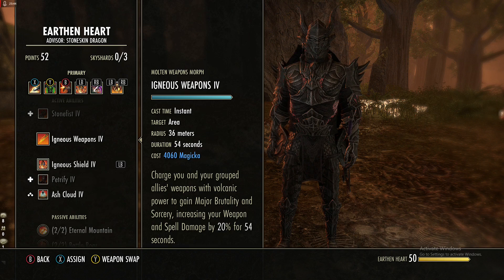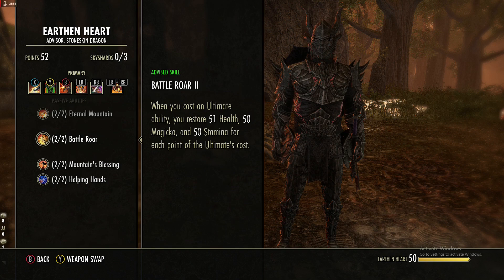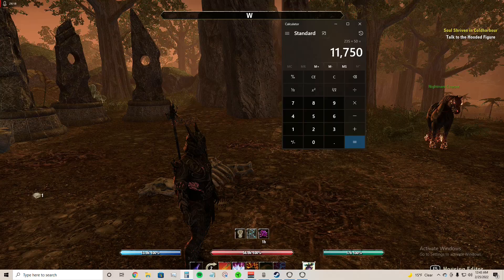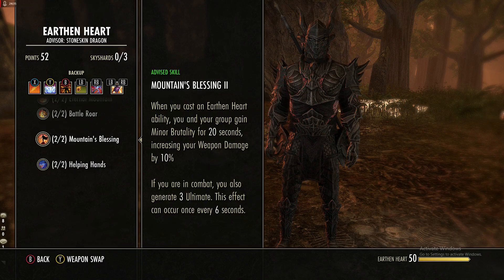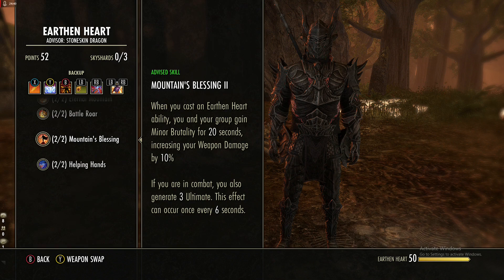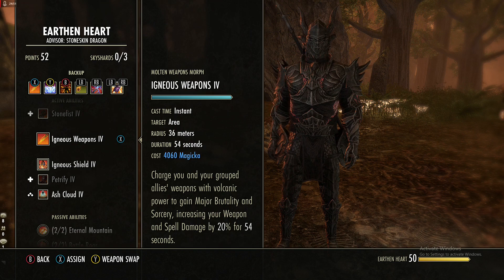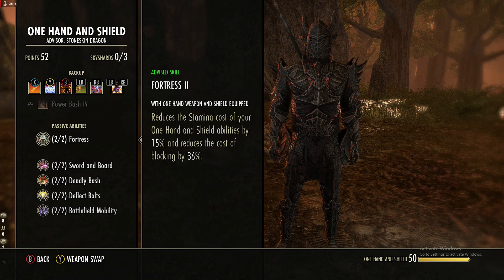That duration passive is how Igneous Weapons lasts a full 54 seconds. Battle Roar is probably the best passive on the Dragon Knight — get it as soon as possible. When you use an ultimate you restore roughly 50 resources per point of ultimate cost. Our main ultimate costs 235 ultimate, which means you restore 11,750 resources when you pop it. Mountain's Blessing is also major — casting an Earth and Heart ability gives you and your group minor brutality and generates 3 ultimate.